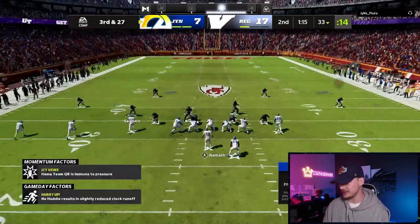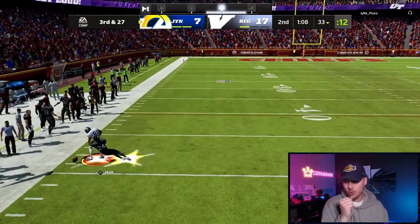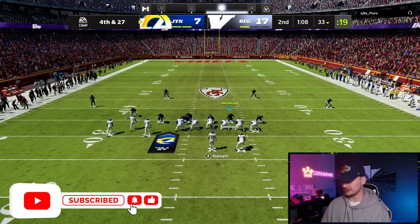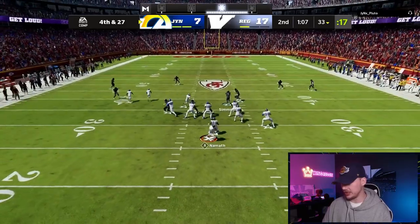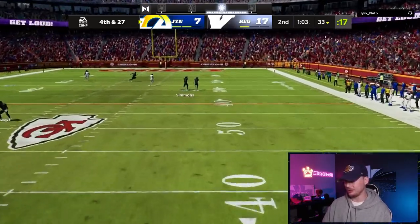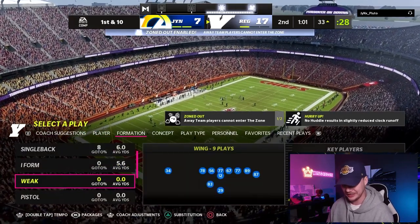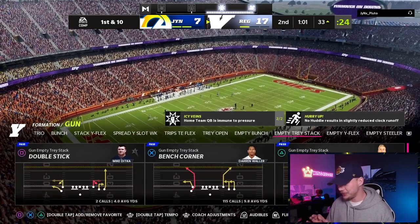He's moving to Trey Y flex. Blitz blocks it up — great knockdown there. He's going to have to punt us the ball. Oh, he is going for it — that is shocking. I got my play call wrong, I was trying to audible to a different Cover 3, got stuck in that one, but we came out fine. That would have been bad.